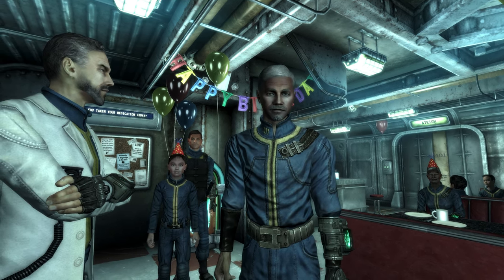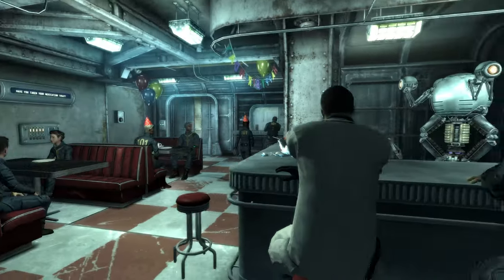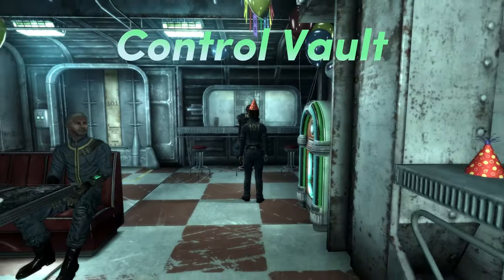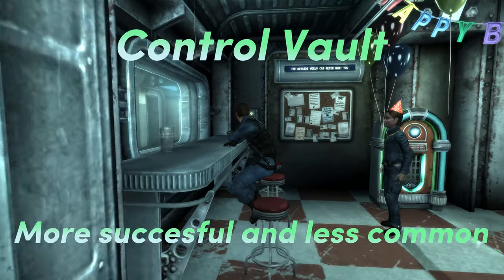Before we start the video, we must first understand that there are different types of vaults in Fallout. The first type of vault in Fallout is called a Control Vault. The Control Vault's purpose was to inhabit civilians and to carry on the human race during a nuclear apocalypse.